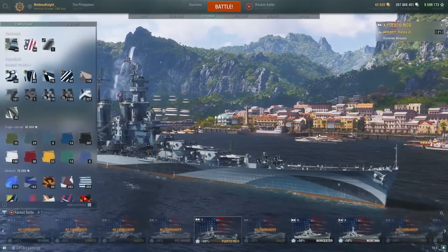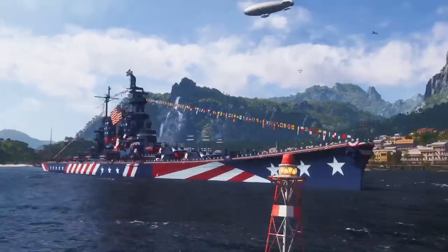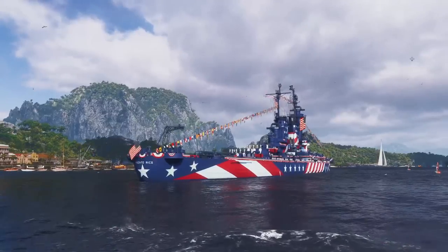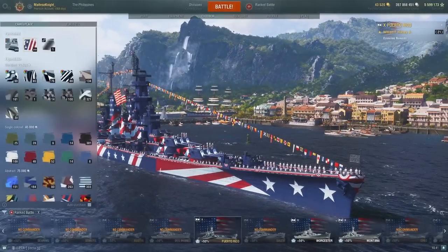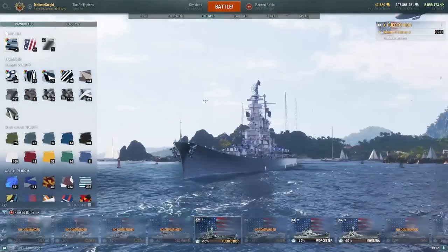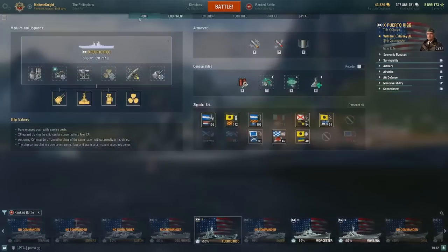This alternate camo is only for people who had Puerto Rico before. If you're getting it now for the first time, you're definitely not going to be able to get this camouflage anymore. There's a different camouflage you can get for grinding the Puerto Rico in the Dockyard event. I'm going to save the steel camo for something else.